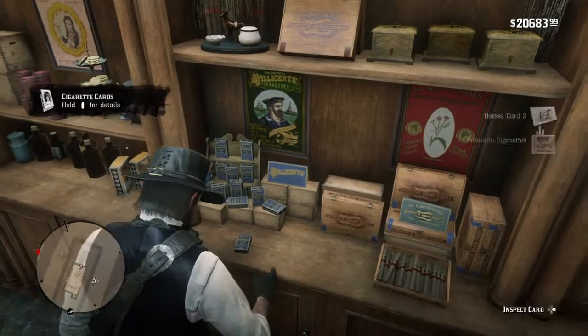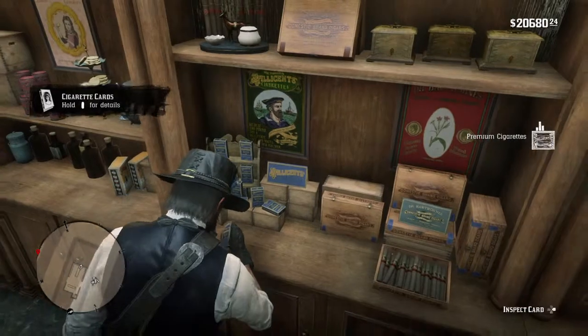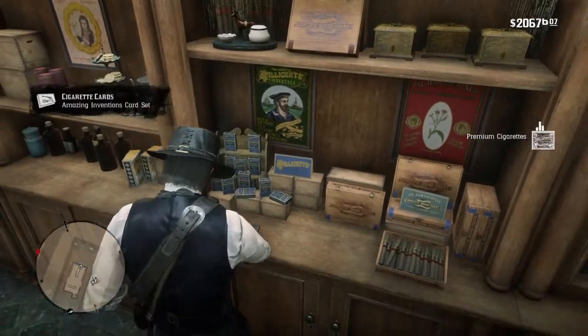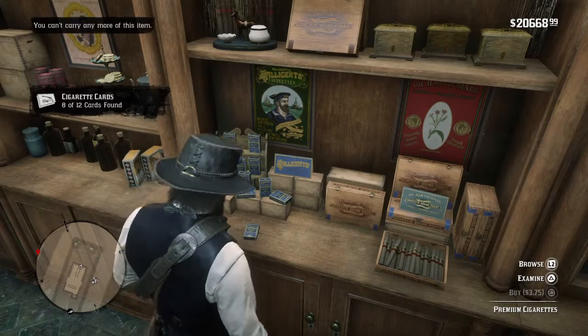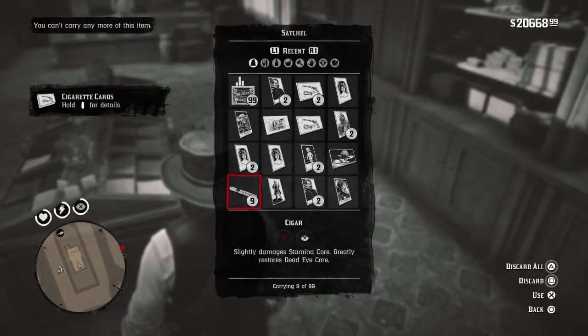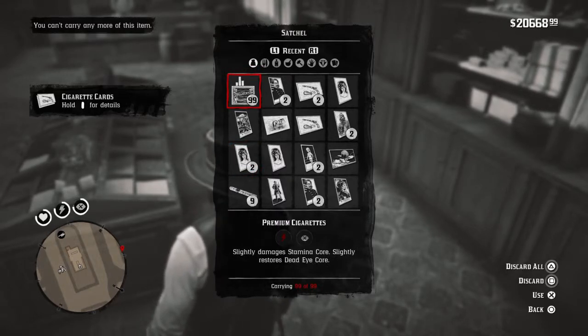So you can see I can just rack up these cards — they're just coming in. It's a bit tedious having to buy them one by one, but you need to rack up the cards one by one too. So let's see how many I've got — open the satchel — I've got 99 premium cigarettes.